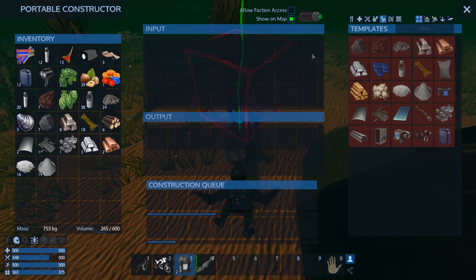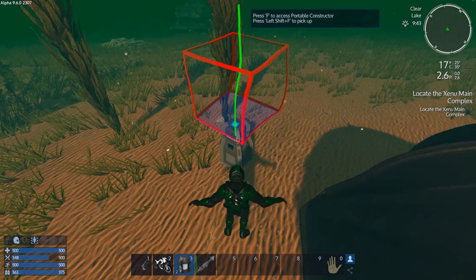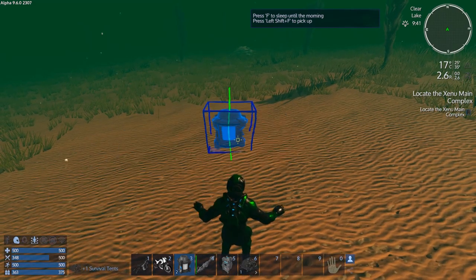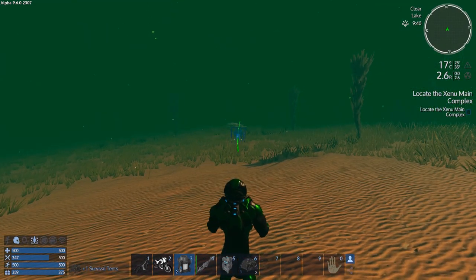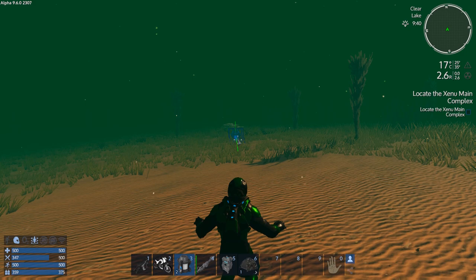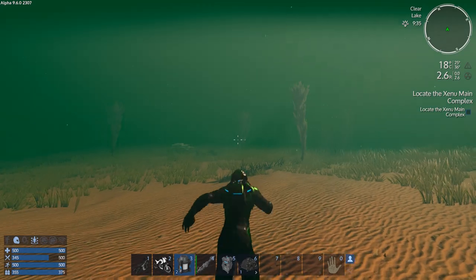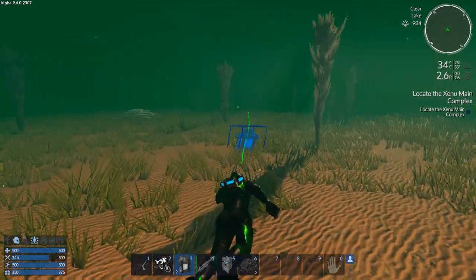Lots of space left. We'll grab our constructor, grab our tent, and we're going to head north. There's a radiation zone — a Xerox zone there. I think we're going to skirt the mountain; looks like there's mountains up here. We're going to skirt the radiation zone and come up this way, so we'll do a little bit of northeasterly.